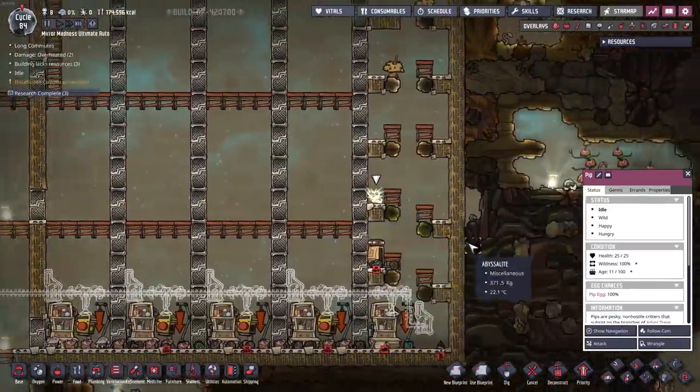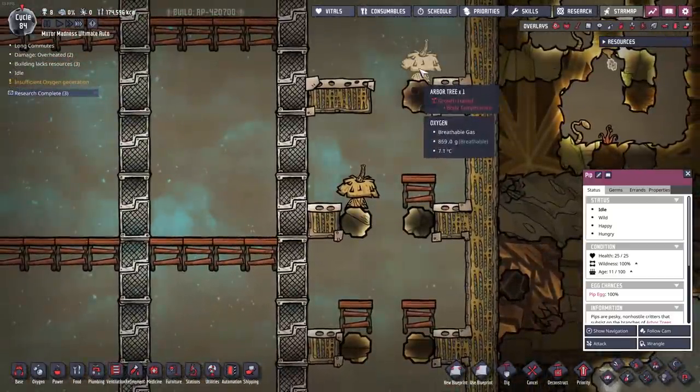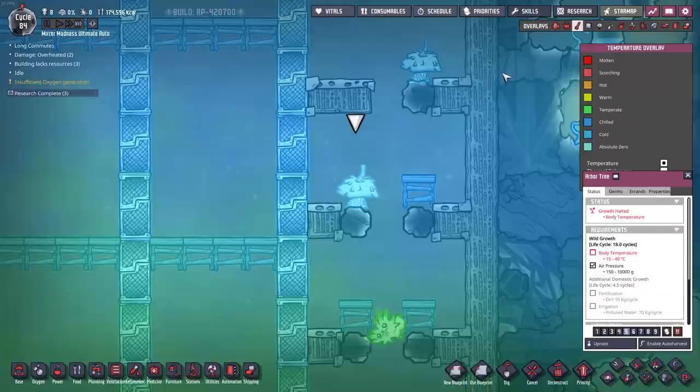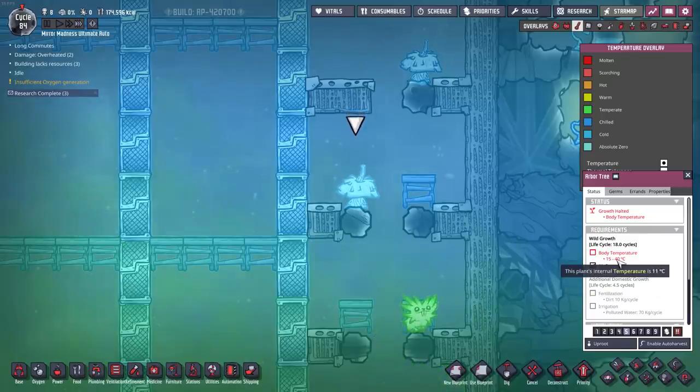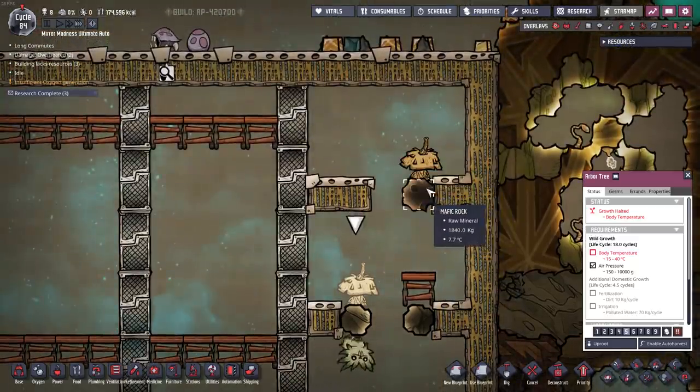Look at what we have down here — we've got this pip who's already planted right here and right here, except they're not growing because of the body temperature. That requires anything from 15 to 40 degrees Celsius. We have a little bit of a challenge.